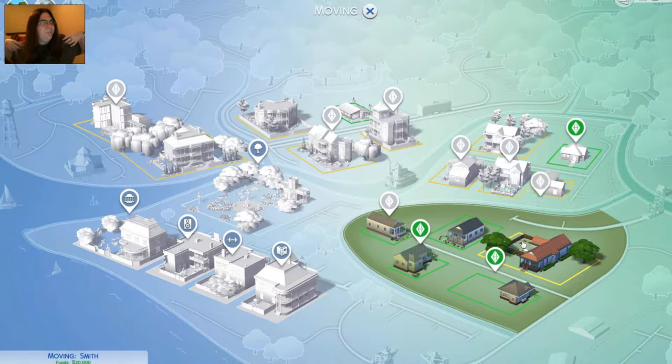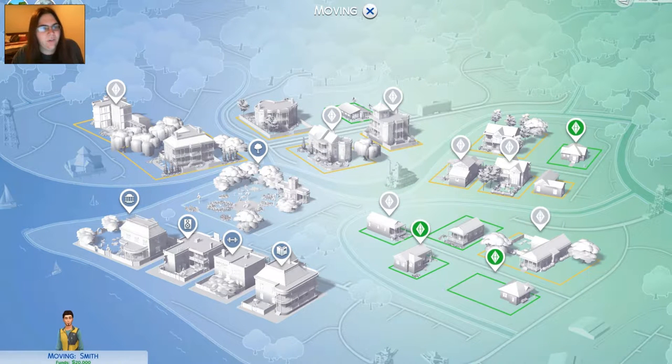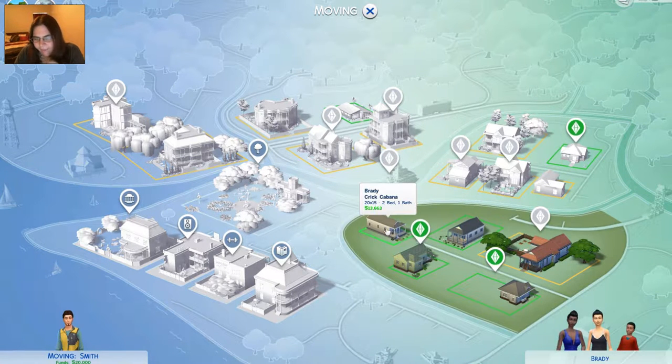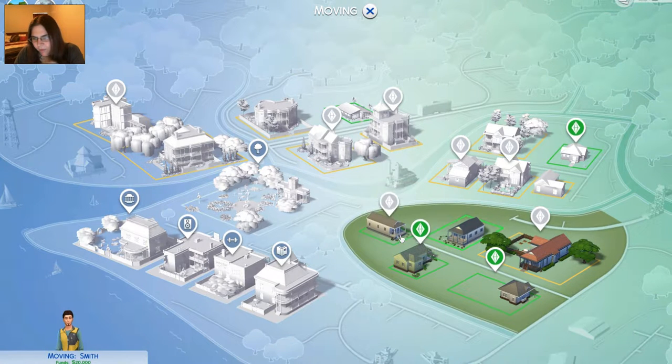The outdoor retreat place - come on, why won't it let me go there? Travel to this world must be booked on the phone or computer. Oh man. So I didn't even really need to do that. I'm going to move him in somewhere, I guess, here.